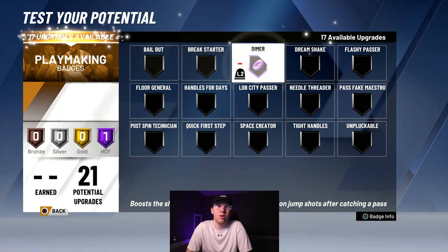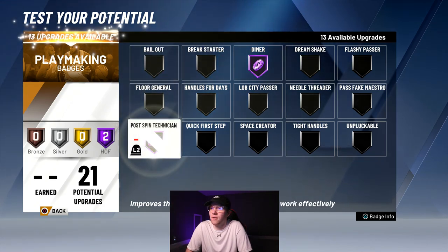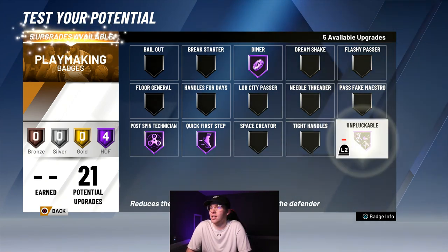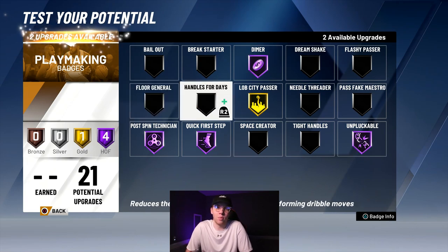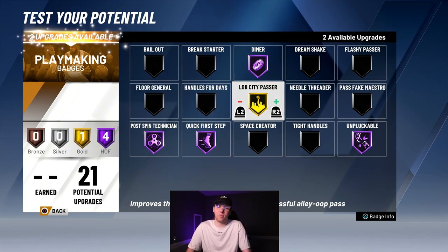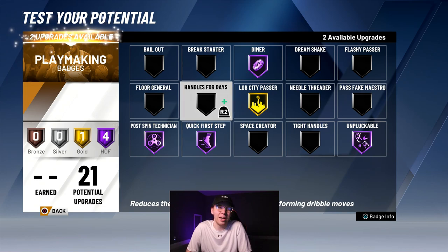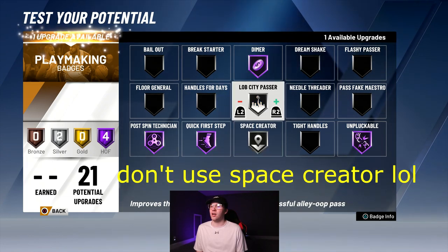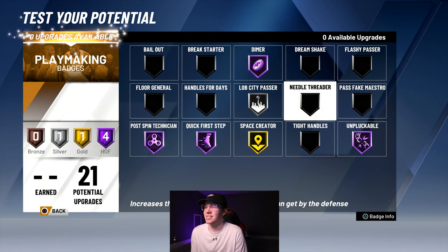For playmaking, Jokic is a great passer — he's going to be able to dot people up with hall of fame diamond right off the bat. Next we're going to give him post spin technician on hall of fame and quick first step on hall of fame. You could do tight handles but you don't really see him dribbling that much, so we'll go unpluckable. I want lob city passer on gold because people are going to be cutting — you've got to fill the easy lobs. You could also go space creator on gold and put lob city passer on silver.